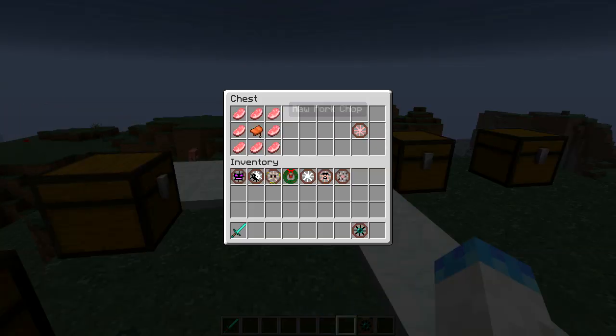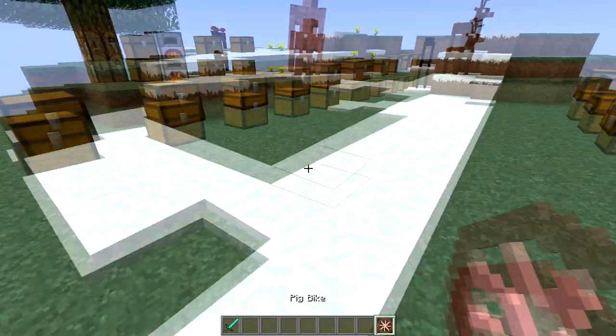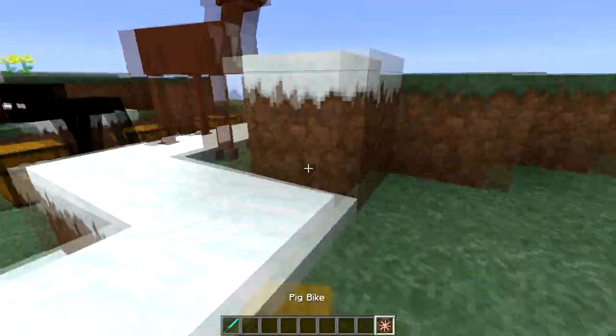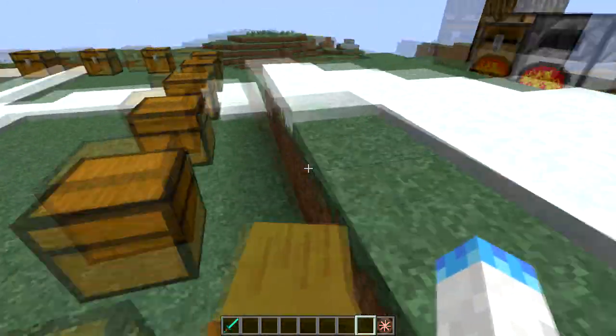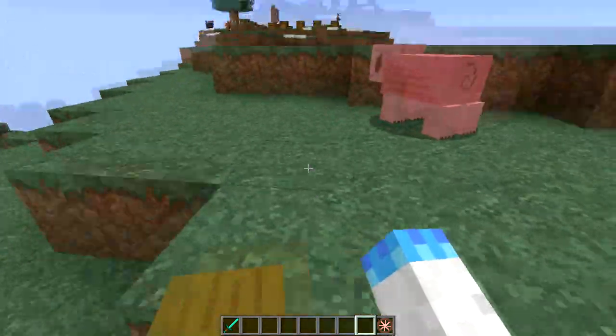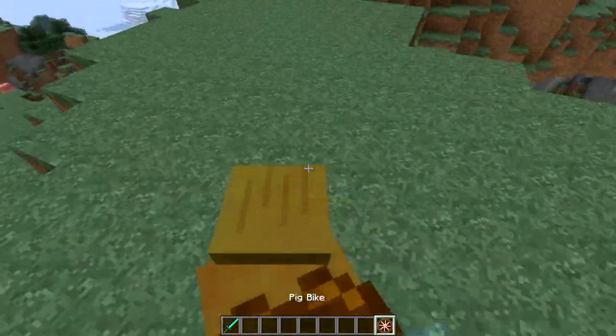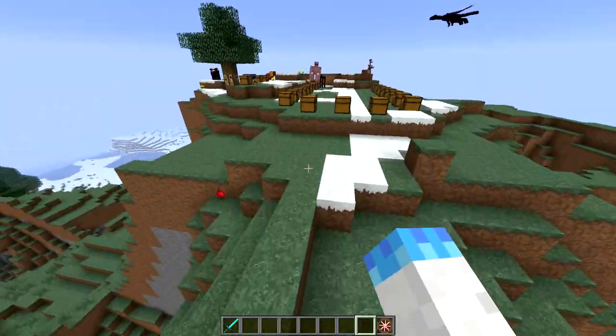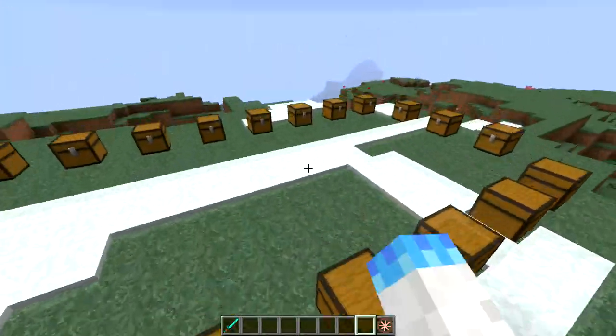The next bike is the pig bike. A lot like the enderman and cow bike — you just use the item it drops, which is raw pork chop, and you get yourself a pig bike. He's really fast, can be dyed as well, and has a 20% chance of spawning a baby cow. This dye looks really weird on him, not gonna lie.